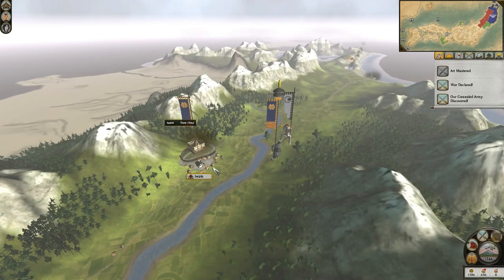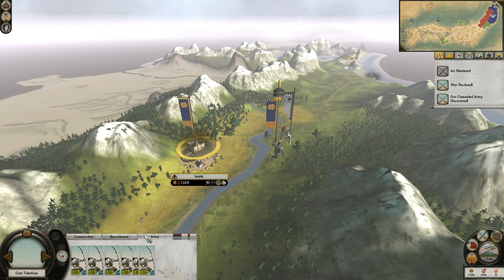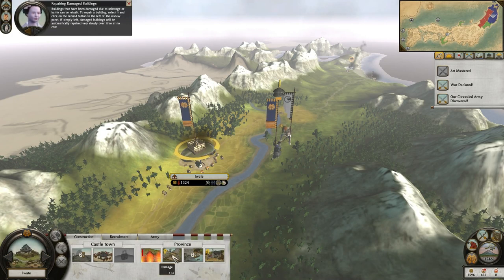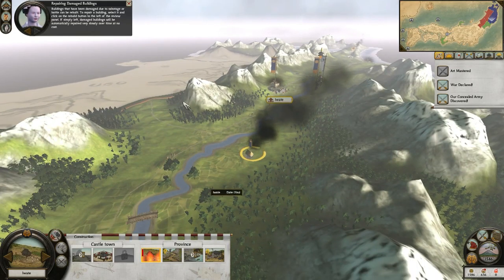Alright, so looking at this, we'll look at my army. Buildings that have been damaged due to sabotage or battle can be rebuilt. To repair a building, select it and click on the rebuild button to the left of the review panel.